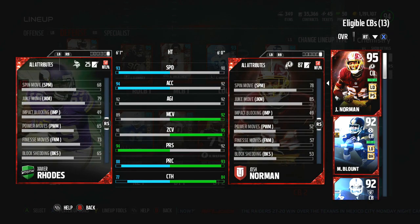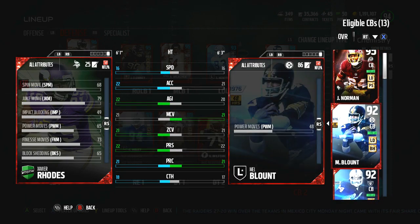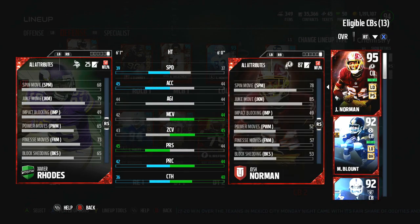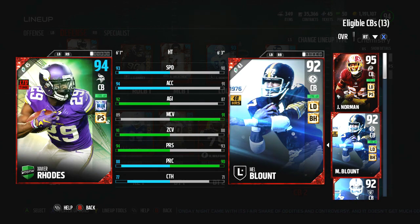His block shed is 65 - that's pretty decent. It's nowhere near Mel Blunt, but 65 is definitely good, so he should be able to play the run somewhat. If he has trouble, I'll substitute Mel Blunt, who is definitely a much better block-shedding corner.